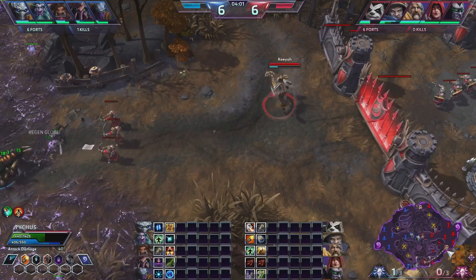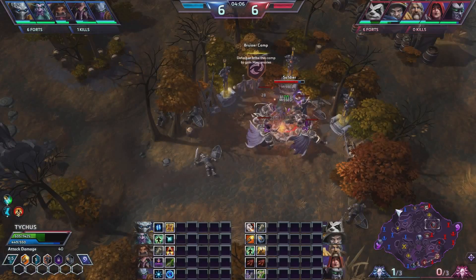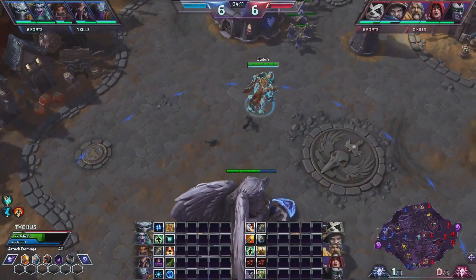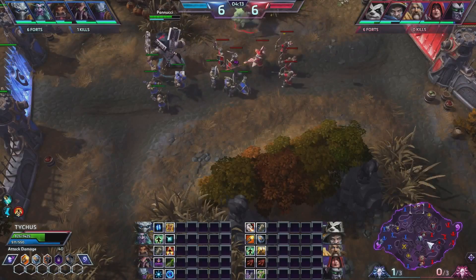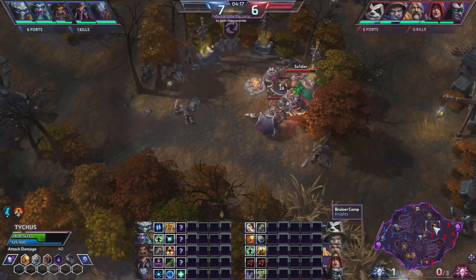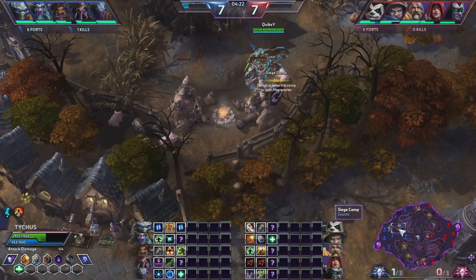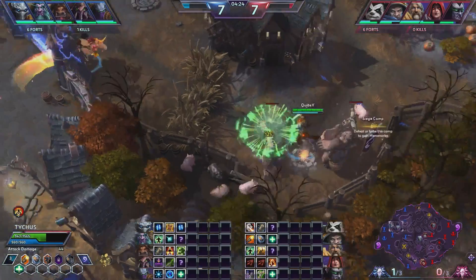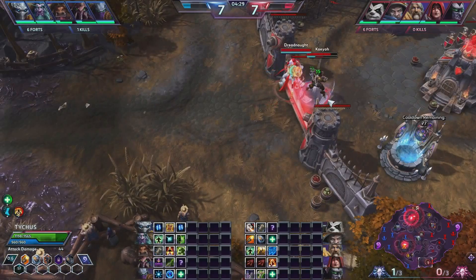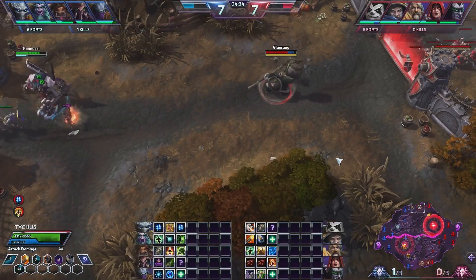Now we just send two people into the bot lane to match their duo lane, while we have Illidan doing Mercenaries. The difference between Zeratul solo roaming and having an Illidan on your team is that if you do standard lanes with a single roam, more often than not you're going to see Illidan getting a lot more value out of his time than Zeratul, because Zeratul has to have Malfurion help rotate to do these Giants, and that makes their bot lane a lot weaker.